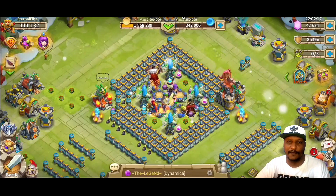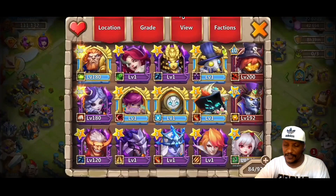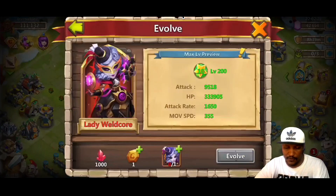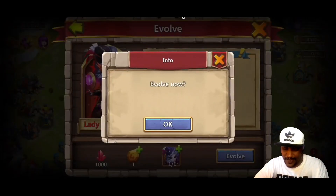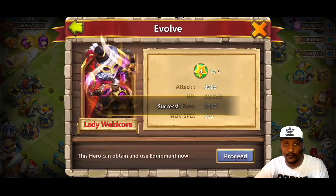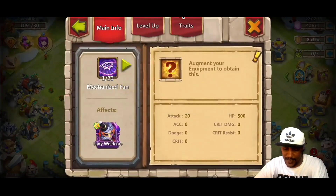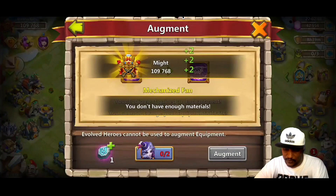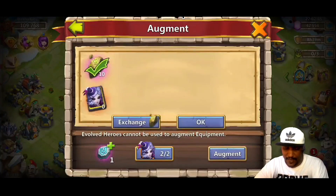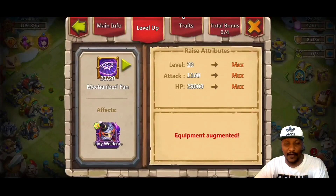What's up guys, welcome back for another Castle Clash video, I'm Galaxis. Thank you guys for tuning in. We're here on my smurf account and you can see I got over 40,000 gems stacked up. We're going to do some rolling. I got my Lady Welcore ready for evolution, so I'm going to go ahead and do that real quick because she's an absolute beast on defense - really great all around offensive and defensive hero. We can get her equipment augmented, got that maxed out, and now we can go ahead and get that augmented.